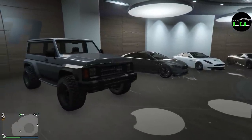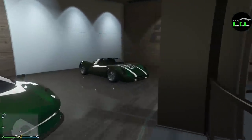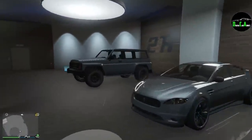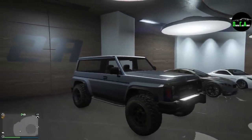Speaking of Jaguar, for those of you wondering what the current casino podium vehicle is — that is the Ocelot Swinger. If you want to win this car, it's over there at the casino. You can win it for free on the podium, but anyways, the Annis Hellion is a really cool new off-road vehicle.